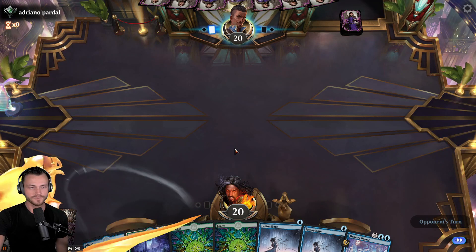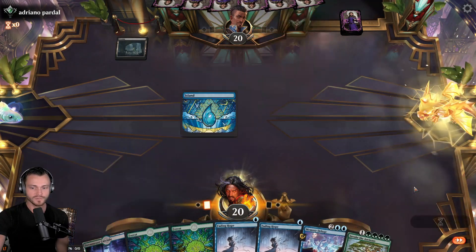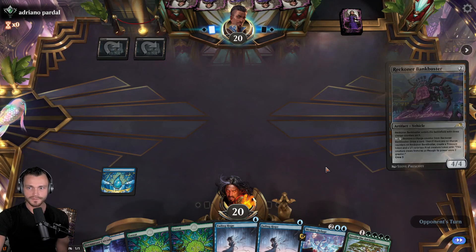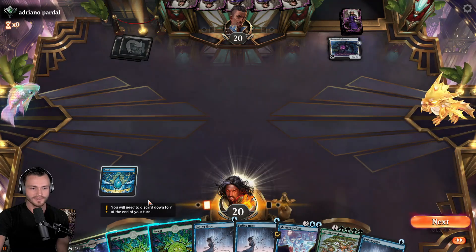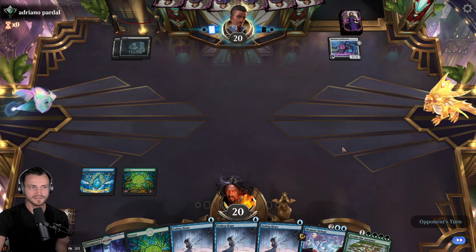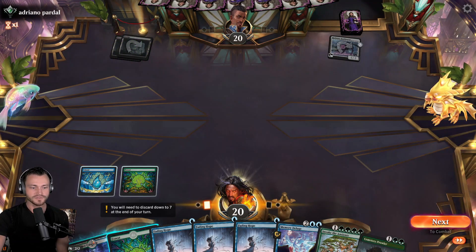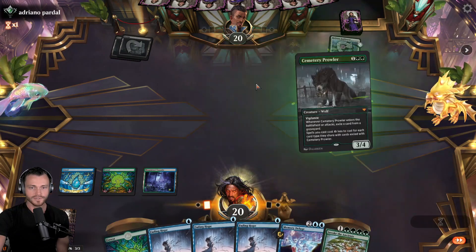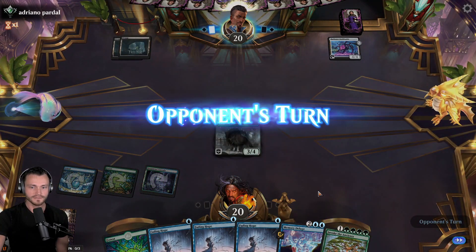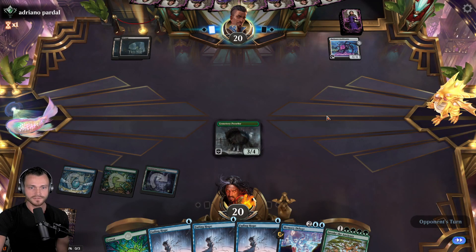Yikes, not amazing. We can try it - hopefully the opponent has creatures to bounce. Black alright - Invoke the Ancients is where we want to be, so that's okay. Swamp, Bankbuster alright. We are not quite in the matchup we want to be in given our hand. When it takes the draw, fishing for land - they don't get it, that is huge for us. We hit a Prowler, nothing in the graveyard but that's alright. Get a little bit of pressure onto the battlefield, especially given the opponent has missed their land drop - they do have removal though.